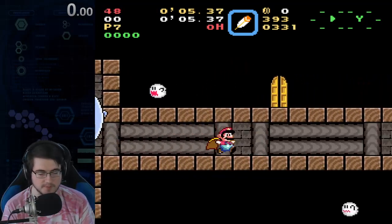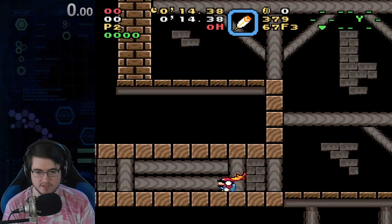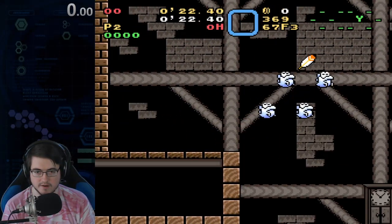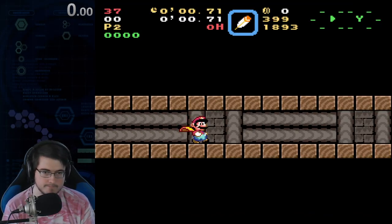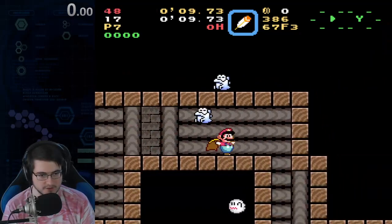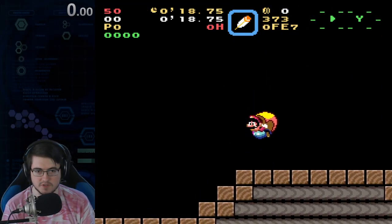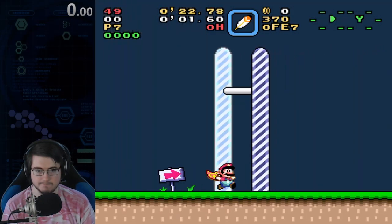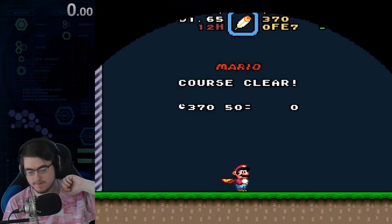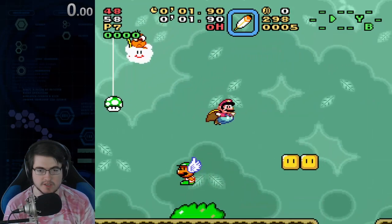Same startup as before — the very beginning is the exact same as what we did last time. The only difference is that once we get to here, you're going to want to spin jump at this post instead of this post — so spin jump much earlier. We want to get up here and then jump over this barricade. Like a lot of walls in Super Mario World, they're more of a suggestion than a rule. As long as you can cape high enough, you can get over it — cape over to this first door. That's going to take us to Forest 4, where we're just going to cape to the secret exit.